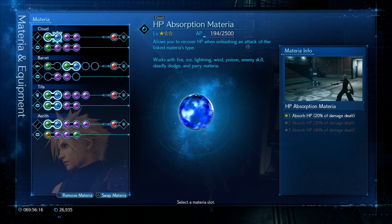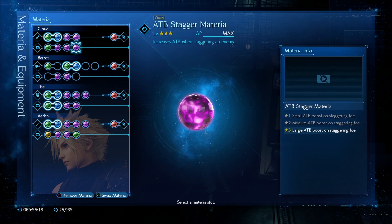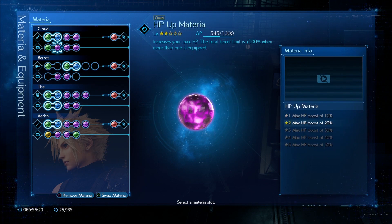Fire materia linked up with HP Absorption for Cloud, Luck Up, Luck Up, ATB, Stagger, Steadfast Block, HP Up, and Binding materia.